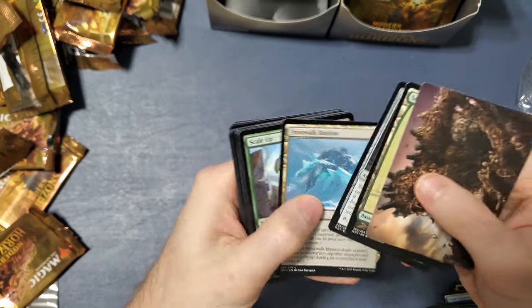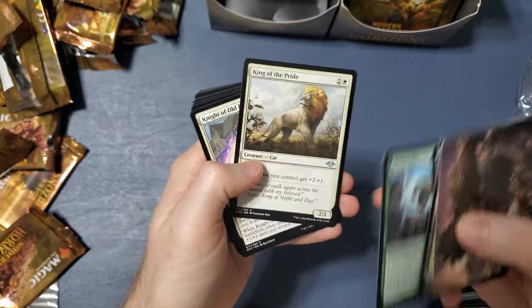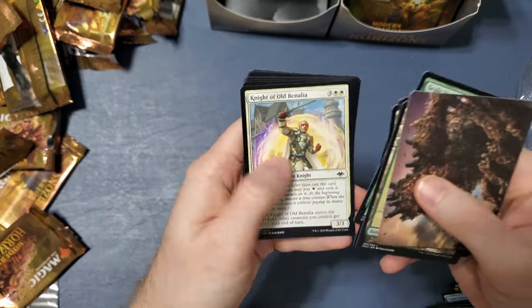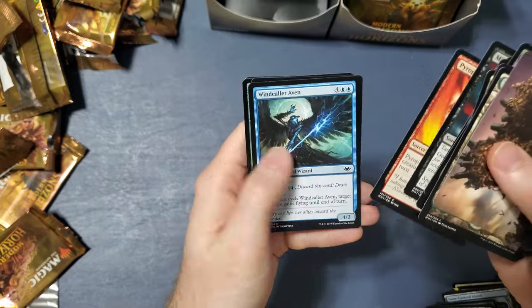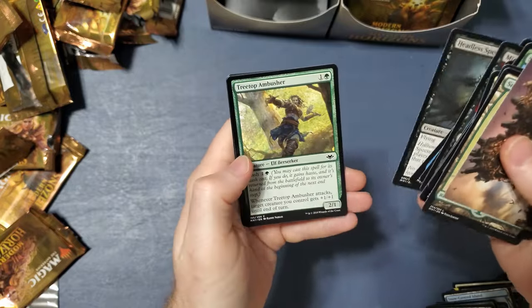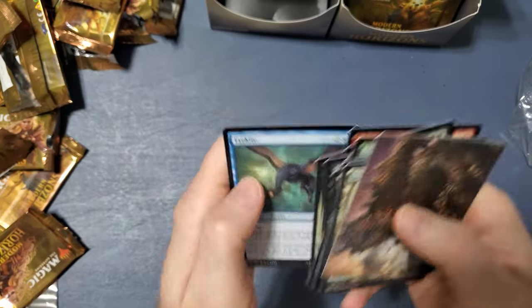Frost Walk Bastion, Scale Up, King of the Pride — oh that's cool — Knight of Old Denalia, Pondering Mage, Mind Rake, Pyrophobia, Wind Collar Aven, Headless Specter, Treetop Ambusher, Lava Dart, Martyr's Soul, and Eye Kite.